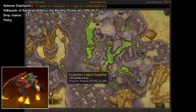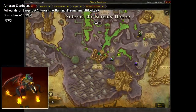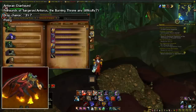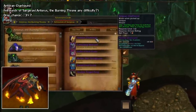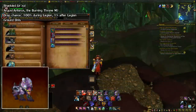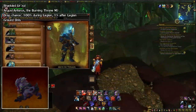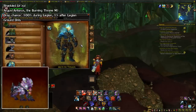We also have two more in the currently unreleased raid, Antorus the Burning Throne. The Antoran Charhound drops in the Felhounds of Sargeras fight, which is the second boss fight. This raid isn't out yet, so there's not much info, but if it follows the scheme of the Abyss Worm, it'll drop in any difficulty at around a 3% rate. We also have the Shackled Ur'zul from the final boss, Argus the Unmaker. This only drops on Mythic mode, again at 100% for now, and then 1% when the next expansion hits.